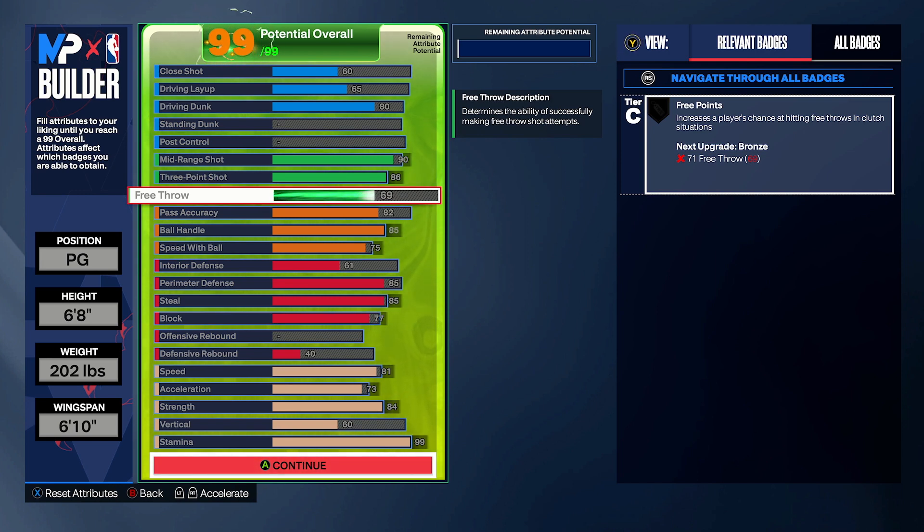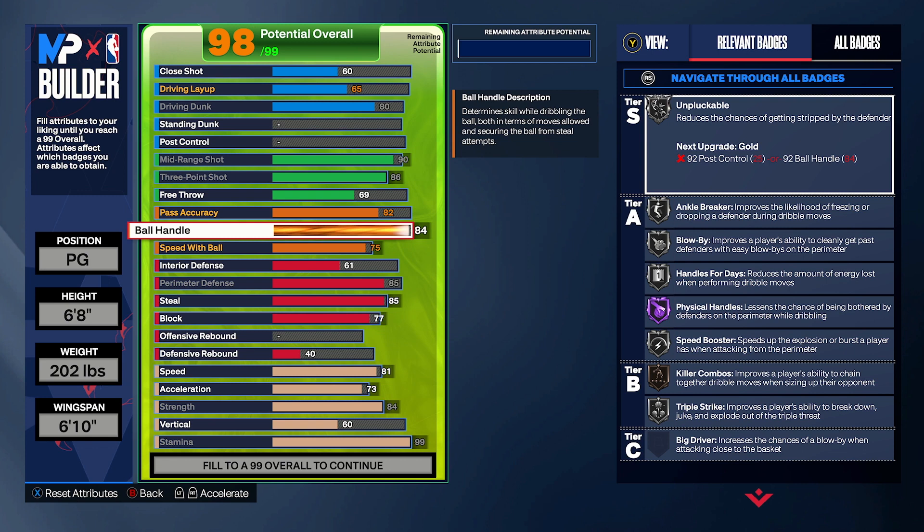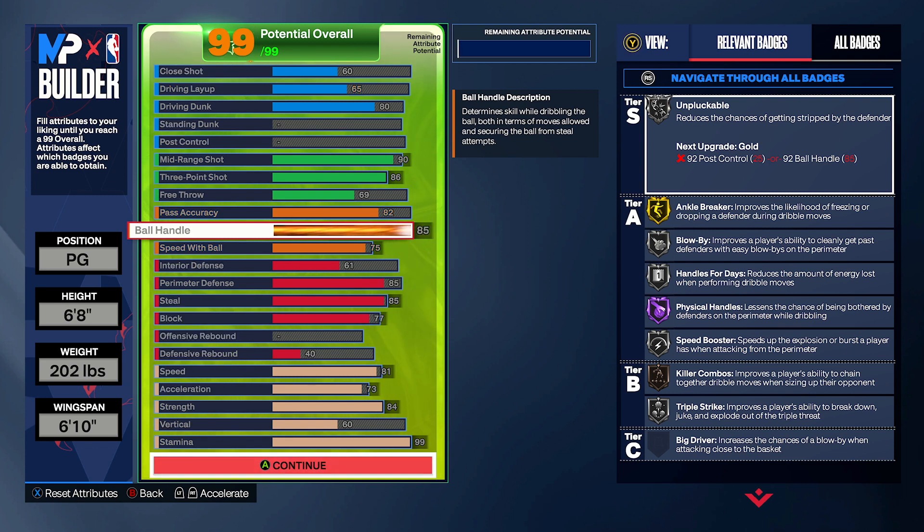Free throw goes to a 69. A 71 would be nice, but there just wasn't enough attributes unless you downgrade the stamina, but I'm taking stamina over free throw — that's just my personal preference. Passing accuracy to an 82: you get that silver Relay Passer. We don't have enough for Bailout, but 82 passing is more than good enough. You'll be throwing dimes with 82 passing, so don't stress about that.